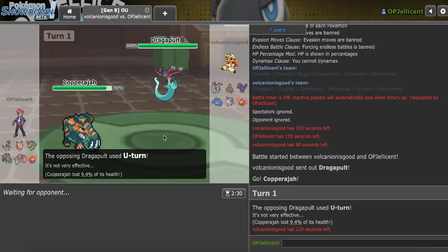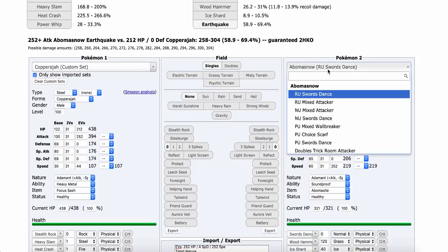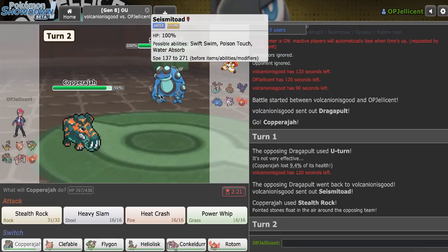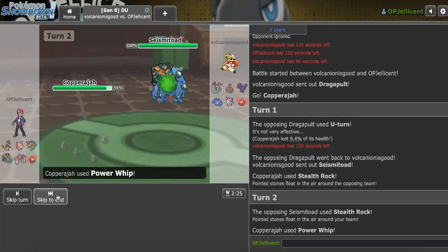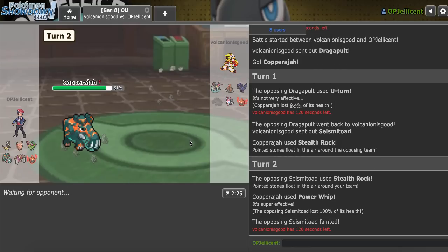They actually go Toad — I think they're going Rotom right here, but I Power Whip anyway. They actually give me their Toad. I'm dead to Dugtrio here I think, but having that out of the way is actually really helpful for Flygon. Even if the Earthquake does too much — they go Toad, and I take the kill.